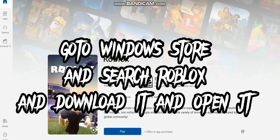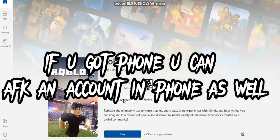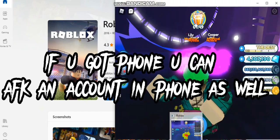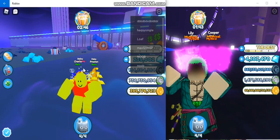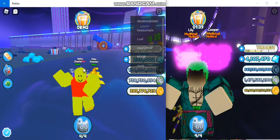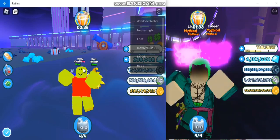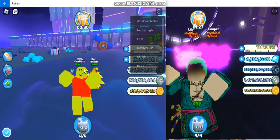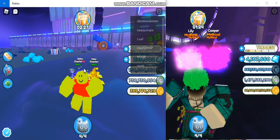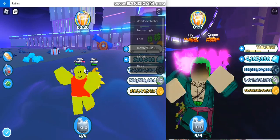For getting this, you need to go to the Windows Store and download Roblox. Once you download Roblox from the Windows Store, you're going to be able to join with two Roblox instances — that's how you get two accounts on one PC. So you have two chances of getting the Huge Cupcake. This is the easiest method; there are no other easy methods like hacks or anything.